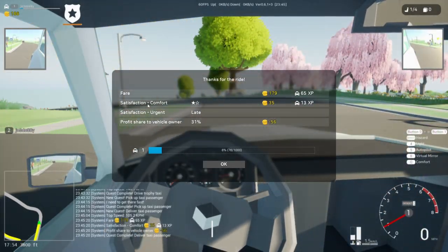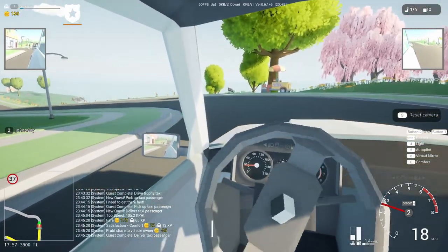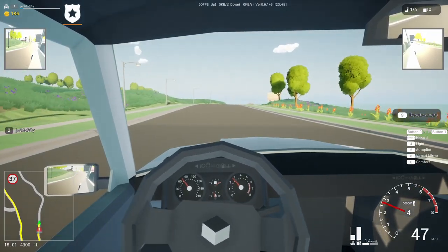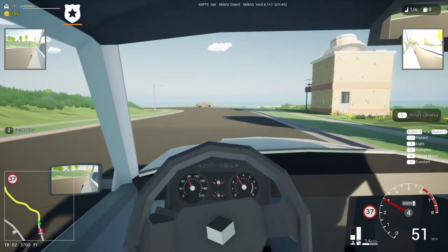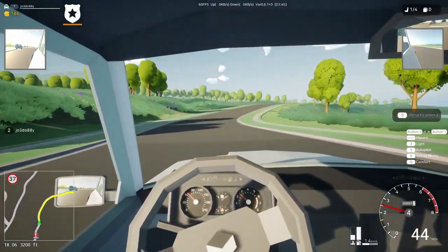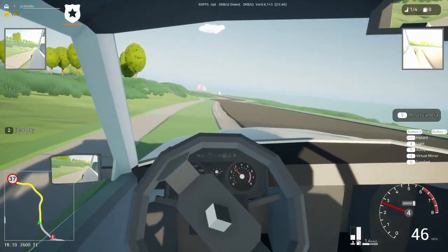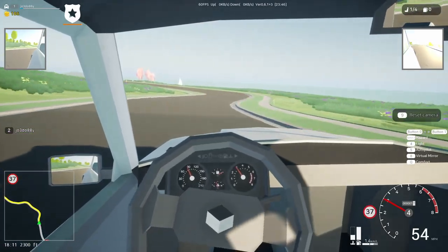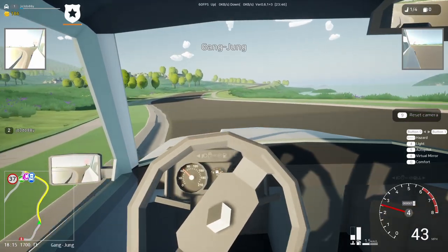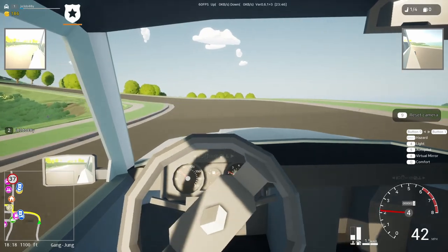Profit share to vehicle owner — 179 coins. So I was late, fair. Quick, Plod's coming! Pull over? You're having a laugh, mate. We don't pull over. This is Joe's Illegal Taxi Company. I thought we'd lost the police — why do they want me again? Do they just keep chasing until they get you? I wonder what happens if they do get you. It says profit share to vehicle owner, so I guess I have to buy my own taxi. I'd quite like to pick up another fare so we're not wasting petrol.